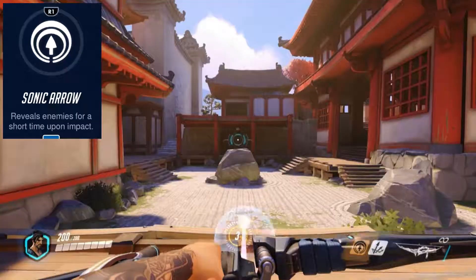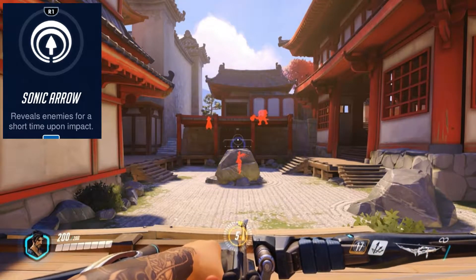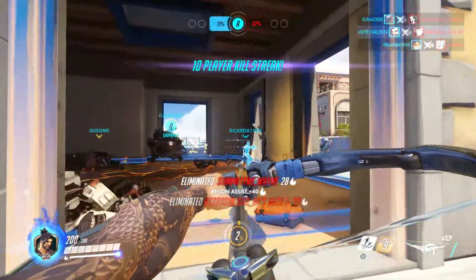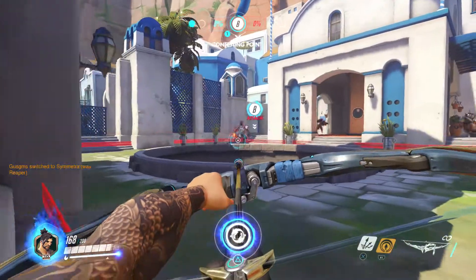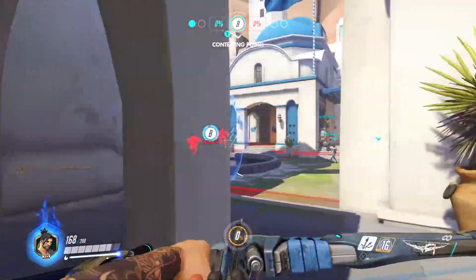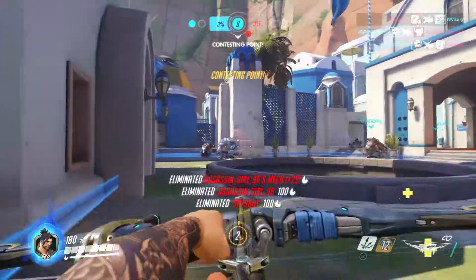His other ability is called Sonic Arrow. When you shoot it at something like a wall, it does a mini radar — sort of like Widowmaker's ult — that shows the people around the area where you shot the arrow. It's very useful, especially when used in combination with his ult.